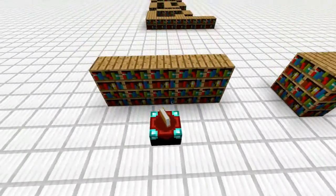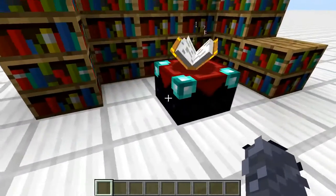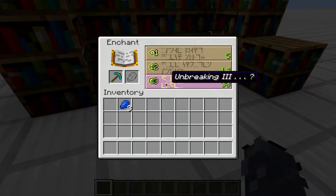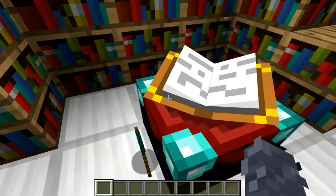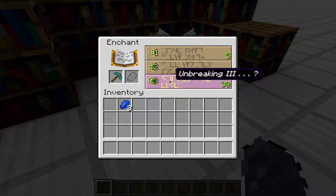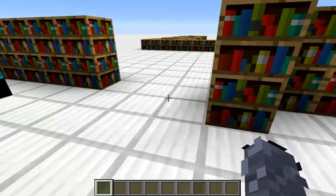I'm assuming you guys know that bookcases cause enchanting tables to increase their potency. So let's say that my goal was to get some kind of fortune enchantment on this pick. If I had a level 30 enchanting table, which is because I have 15 bookshelves, I find that the enchantments available to me are unbreaking. Well, that's not that exciting. And if I had just this in my enchanting area, I may just walk away and think that's that.